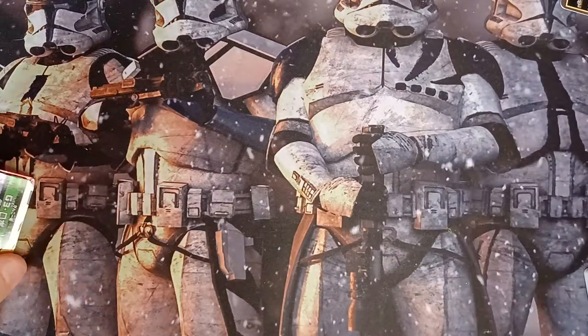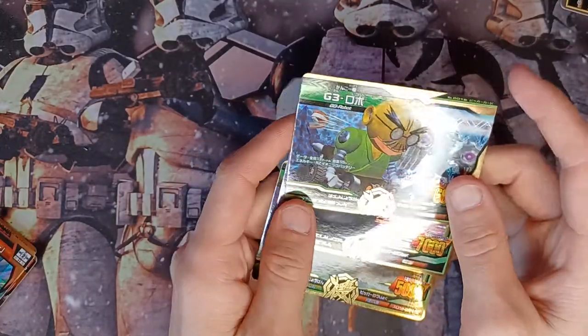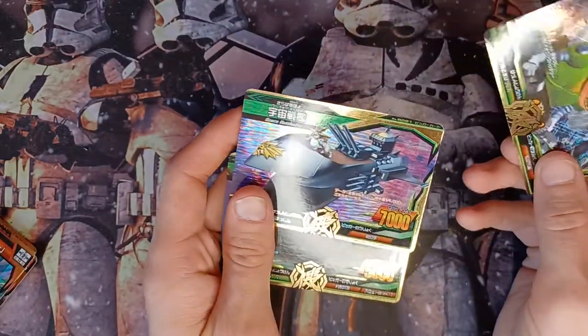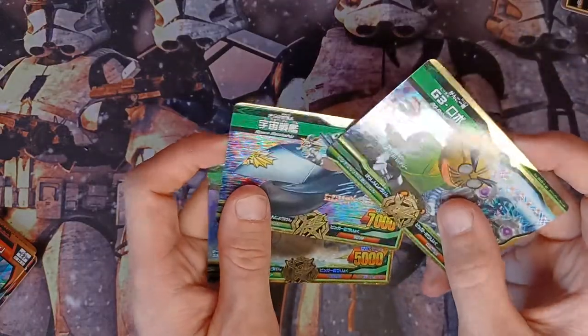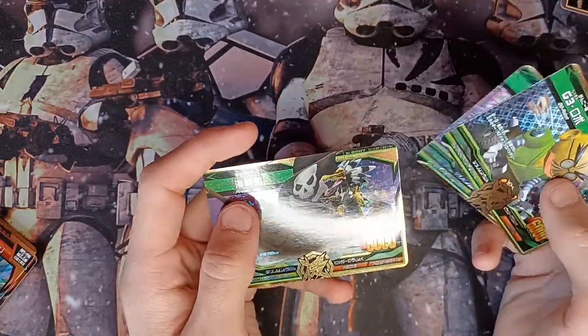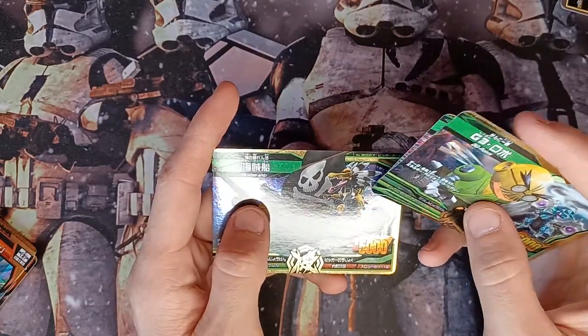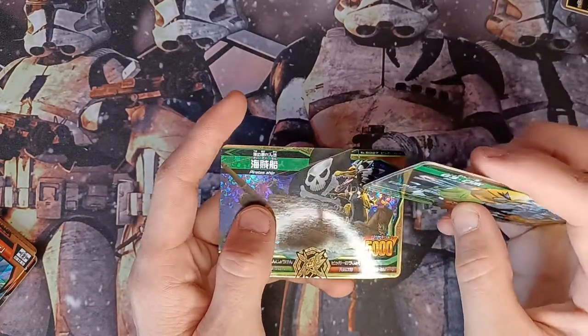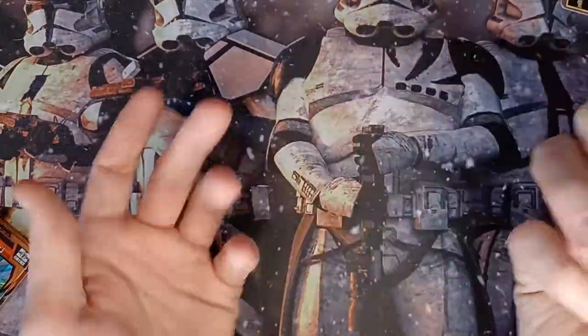Now we're onto golds. I decided to do these ones first. That's Dr. Eggman or something like that — I don't know, I don't play Sonic. Shield — and that is Nick Fury. I feel like that's supposed to be a Spinosaurus. Extreme map quest, season two. I don't know.